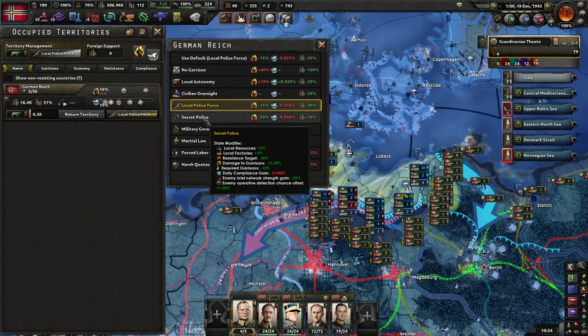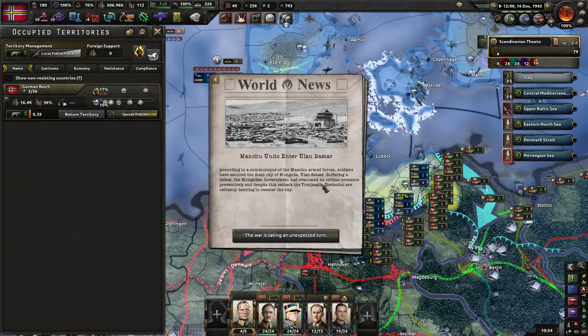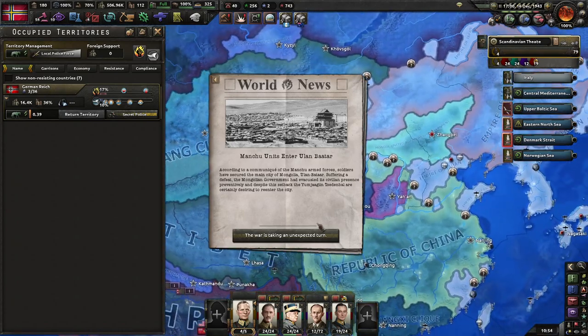I need to put this back up to secret police to try and get this resistance down. The Manchurians have entered Ulan Bator — that's unexpected.